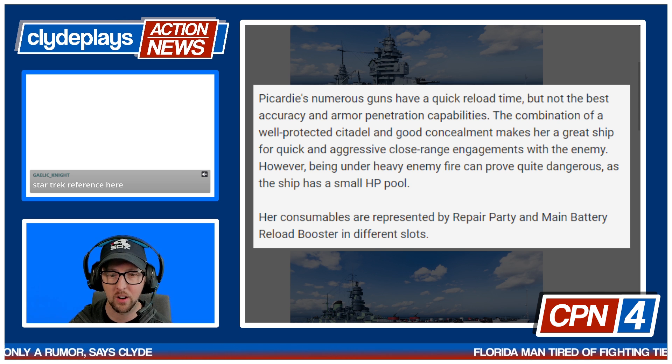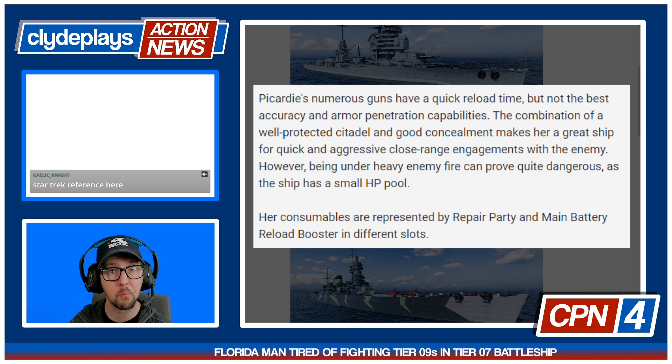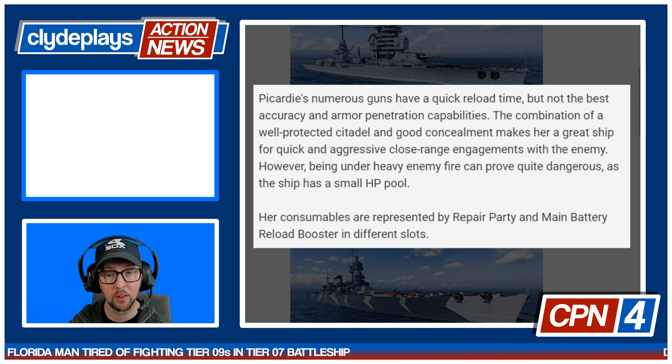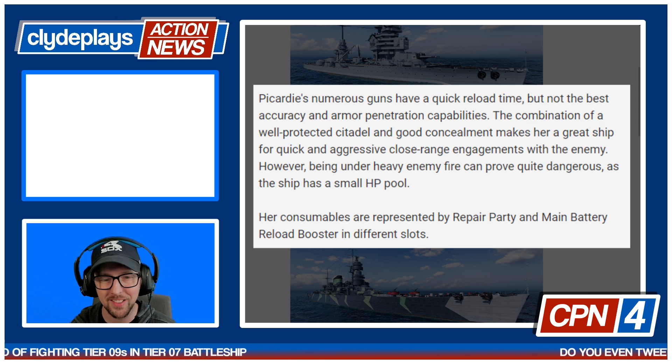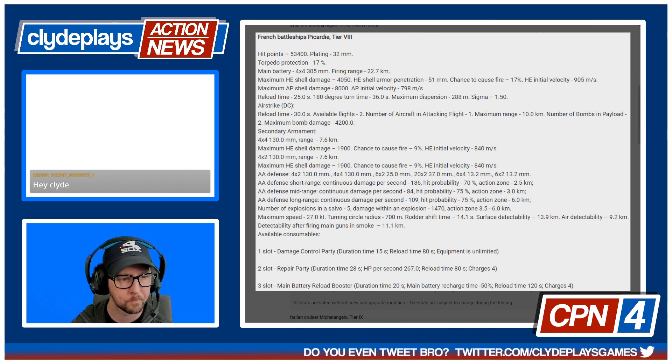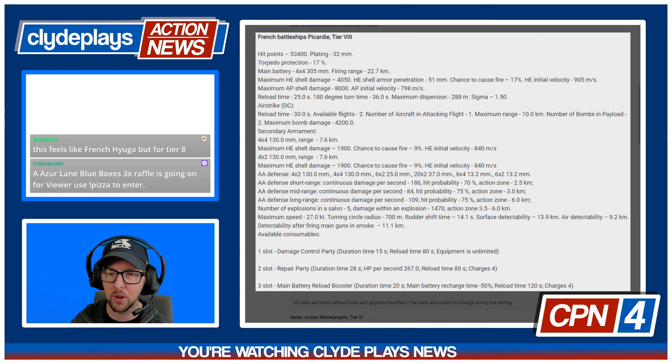Being under heavy enemy fire could prove quite dangerous — the ship has a small HP pool. Her consumables are a repair party, main battery, and a main battery reload booster in different slots. Let's take a look: 53,000 hit points. Sigma of 1.5 is pretty rough.